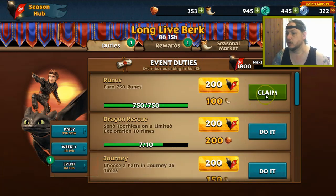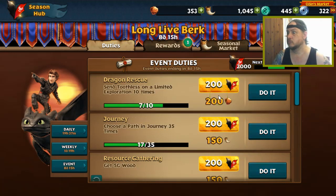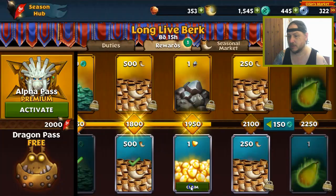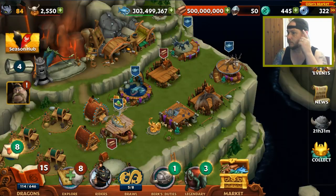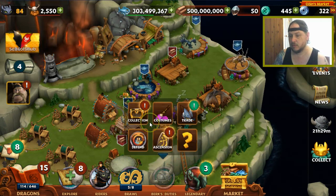We've done an event one — 200! Check us out. Rewards: we've got 500 there and then a polished one there. We can open two, right? My math is not with me, but I'm pretty sure we can open two.